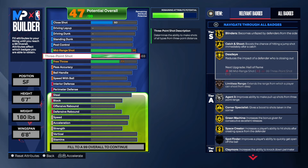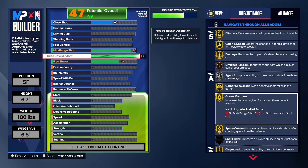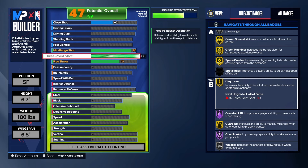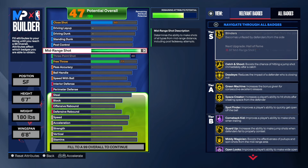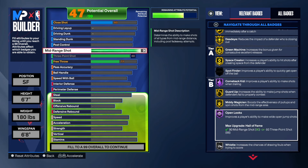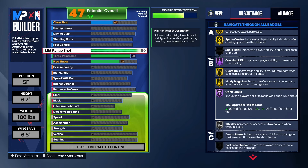Blinders — we got that on gold. Catch and Shoot. Dead Eye. Corner Specialist — you can't get that with the mid-range shot. Green Machine on gold. Space Grid on gold. We also have Claymore on gold — you can't get that with mid-range. And we have Guard Up on gold. We got some Hall of Fame badges in there too. The bulk of the build is the three-point shooter and mid-range shooter. We also get gold Medi Magician and Hall of Fame Open Looks on this build. This build will be a sharpshooting fool.